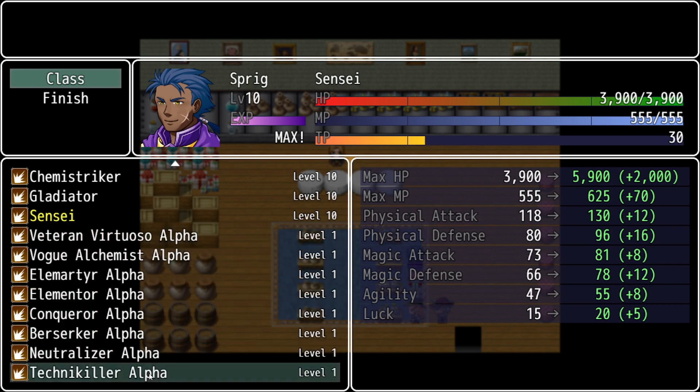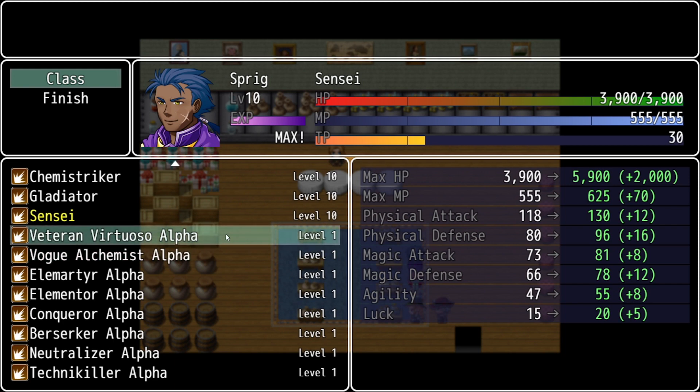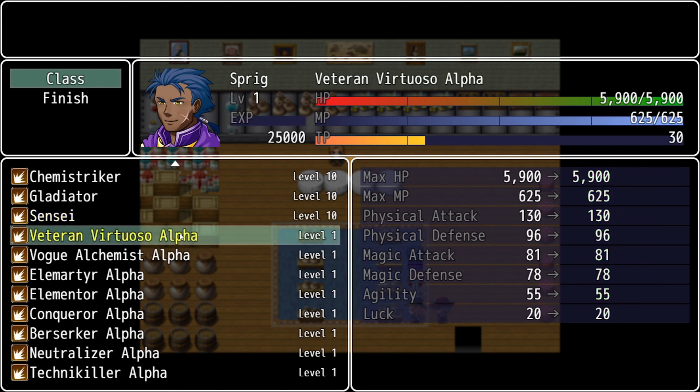This may seem really frustrating because every time you go back to a different class at level 1 you lose the stat bonuses. However, a way to mitigate that is that every time you level up a master class — whether Alpha or Omega — you'll get stat-boosting items that permanently boost stats for your party members. Each level you grow across any single master class, Alpha or Omega, rewards you with stat-boosting items you can use on any ally you'd like.